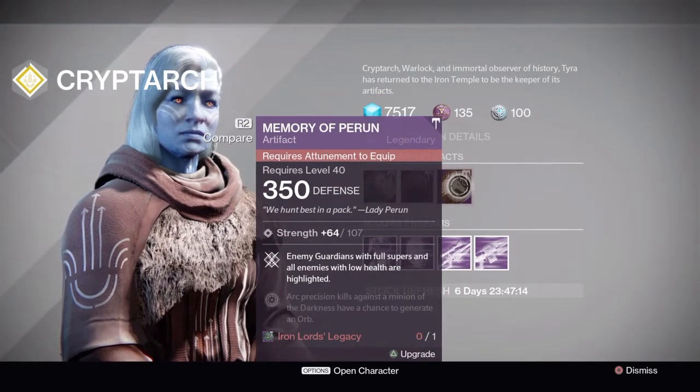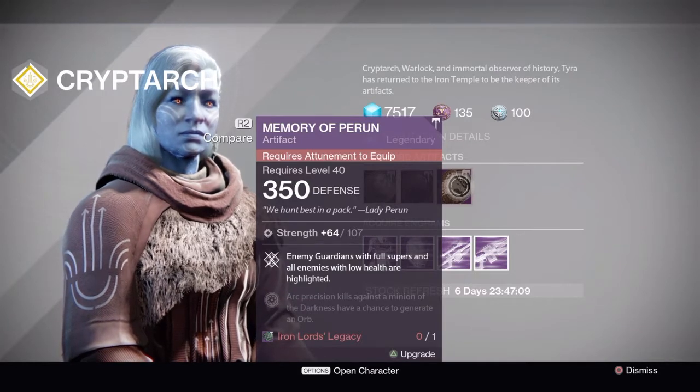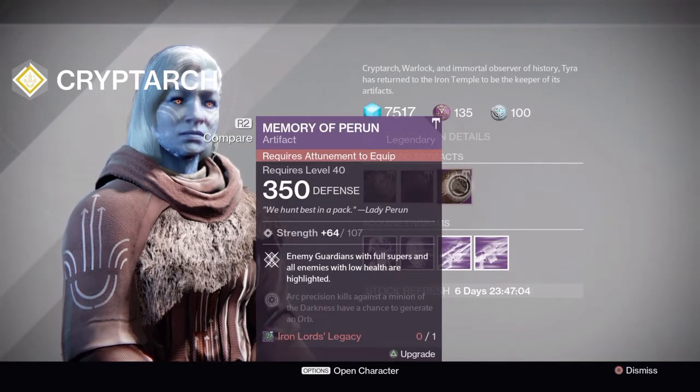And then there's Memory of Perun — enemy guardians with full supers and all enemies with low health are highlighted. Enemies with full supers are highlighted yellow, and enemies with low health — meaning no shields — are highlighted red.